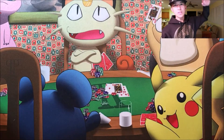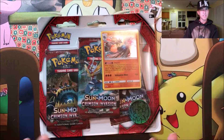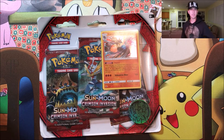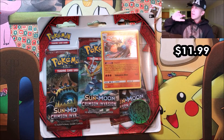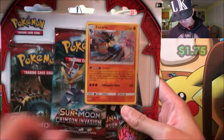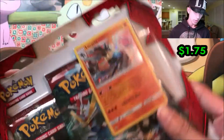Hey guys, welcome to another episode of Profit or Loss. Today we're opening up a Crimson Invasion three-pack blister. Retail price for this is $11.99 or $12.99 — I'll have it below. For this one I got the Lucario promo and it comes with a Shaman coin.